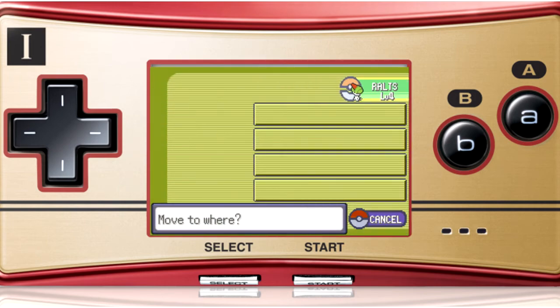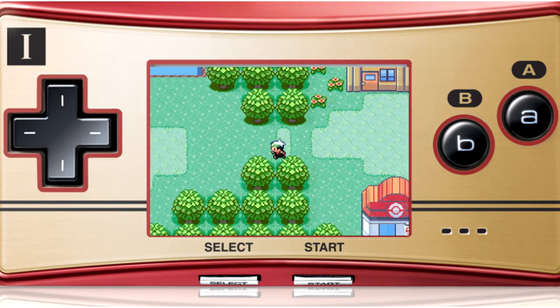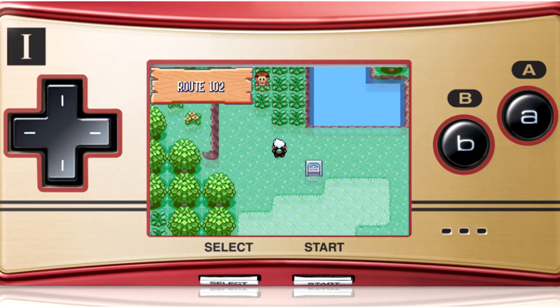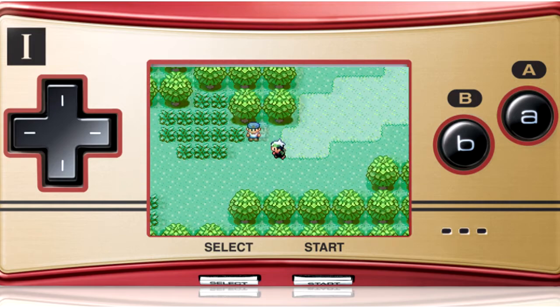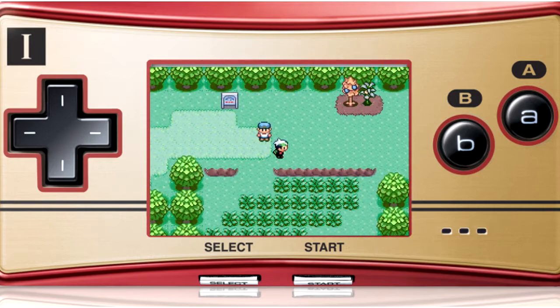Press B. No switch. Until I get an XP Share, that's how I'm going to train my Pokémon. Let's move on with the story. I've caught my first Pokémon — that's awesome!